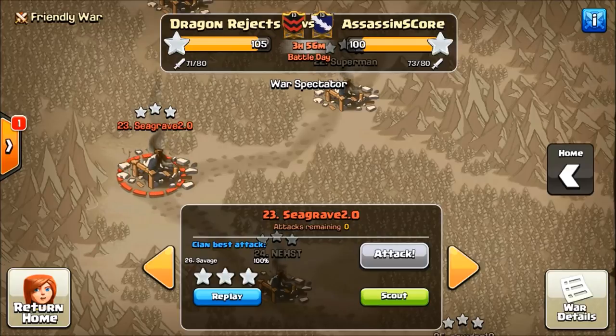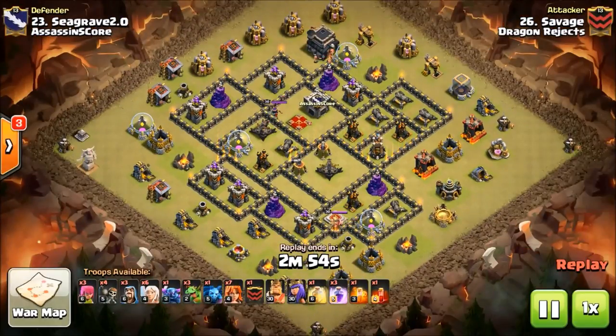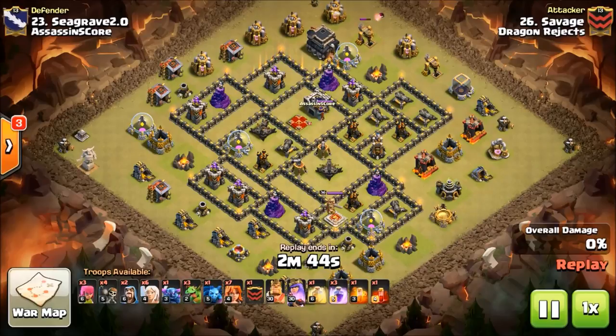Let's get started here with number 23, and this attack is being done by Savage. If you don't remember the Grundinator, basically it is a Queen Walk coupled with a Pekka Walk. And then you funnel the Queen Walk and the Pekka Walk, funnel the Valks into the base, and then you just kind of route the core of the base and rage and heal as necessary.